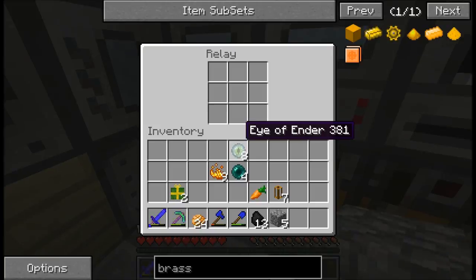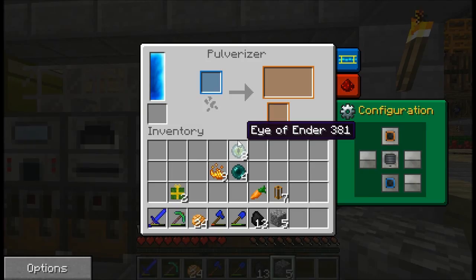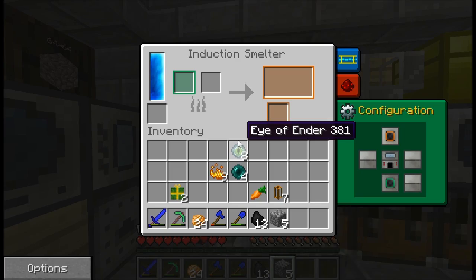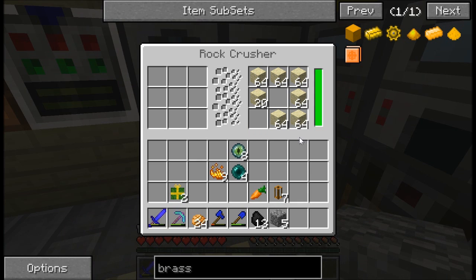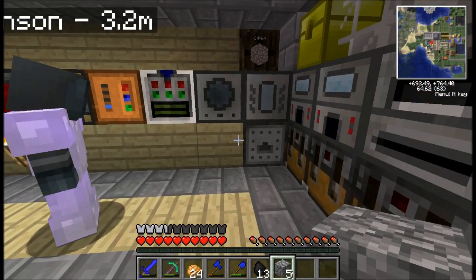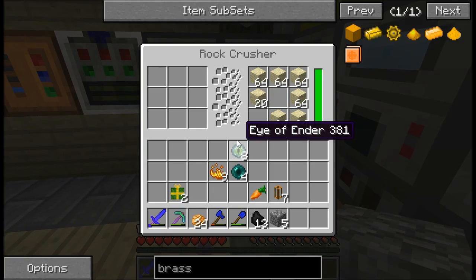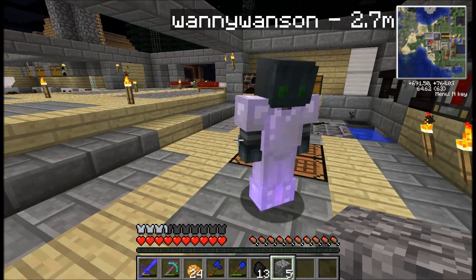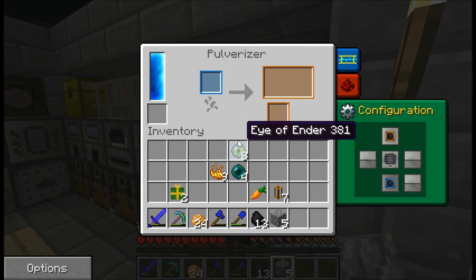So what are all of these things? You've got relays under them - same as we've used over in our storage area - that send items up into the machines above them. We've got two pulverizers, powered furnaces, induction smelters, a magma crucible, a liquid transposer, and a rock crusher. The rock crusher is the same as a pulverizer, but I still don't know why I made it, because it uses a lot more energy than the pulverizer and it's actually slower. I can see it can store more material though.